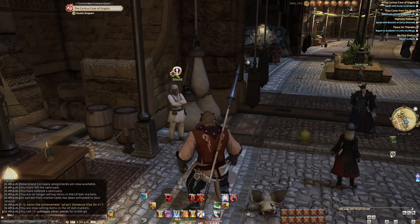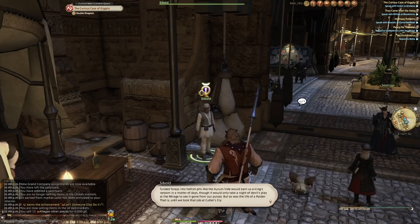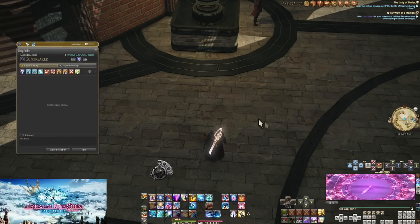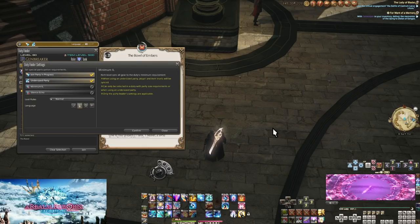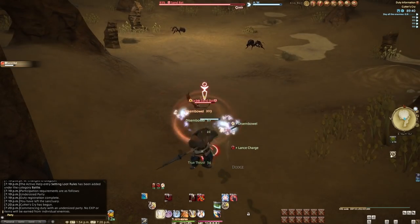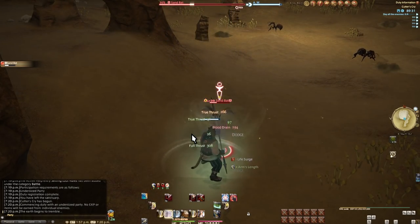The next is at 38 over in Ul'dah's Sapphire Avenue. Cutter's Cry is one we'll want to keep especially in mind because of our Grand Companies. In the second rank of the Grand Company hunt log are entries for Cutter's Cry. You may think you need to do two runs because of the entry for bats — but no, you can go in solo using the Undersized Party menu. The bats are in the very first room and you can certainly solo a single bat even if you're never able to clear alone. Or just do two full runs with a party — whatever works for you. If you don't want to do a second full run, it's easy to solo a single enemy in a dungeon.